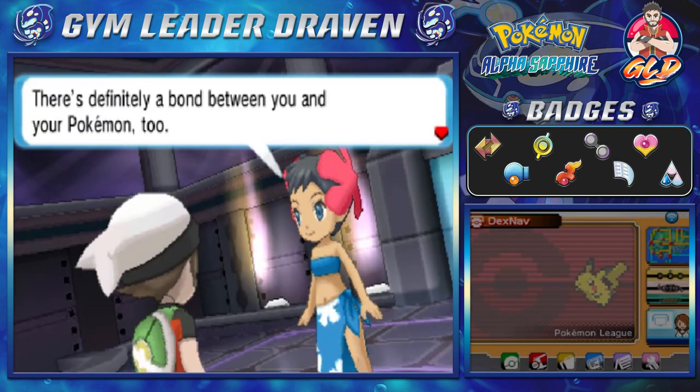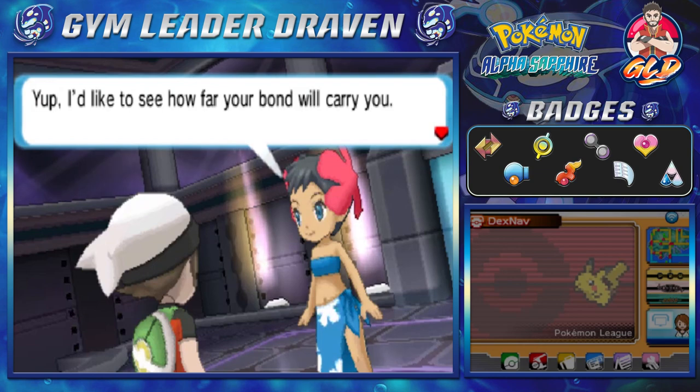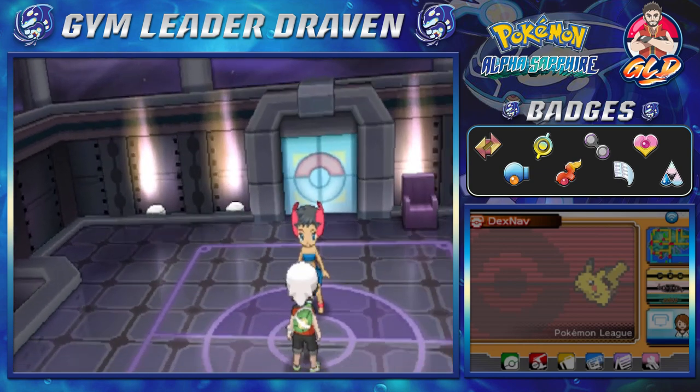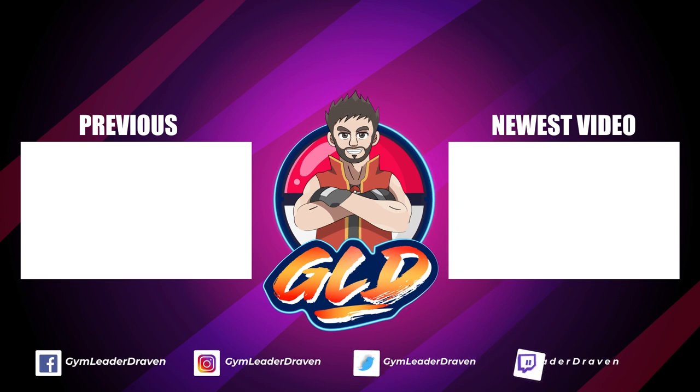'There's definitely a bond between you and your Pokémon too. I didn't recognize that fact, so it's only natural that I lost. I'd like to see how far your bond will carry you. Go ahead, move on to the next room.' Like I said before, guys, this whole thing will be split into three episodes just so we can get to episode 65 and all that. I'll see you guys in the next episode as we take on the next two Elite Four members. See you guys!